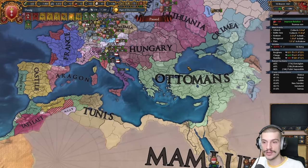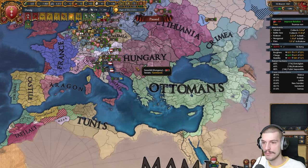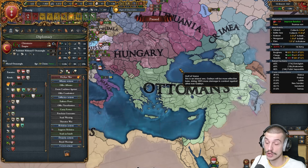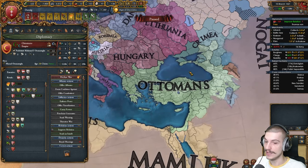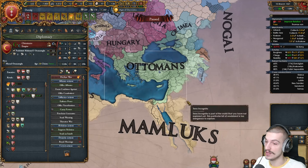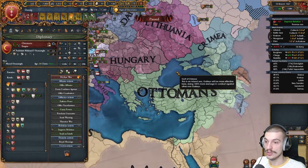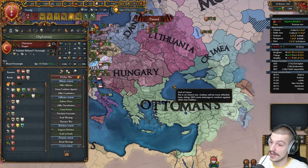And by the way, what do you guys think of the new dev diary that dropped for the Ottomans? For me it released yesterday — for you it'll probably be like a week or two ago. What do you think about the buffs and nerfs coming to the Ottomans? I think it'll be very, very exciting. I've been waiting for these guys to get updated for so long — they're about to be not only the most powerful nation in the hands of the player but probably the most fun too.